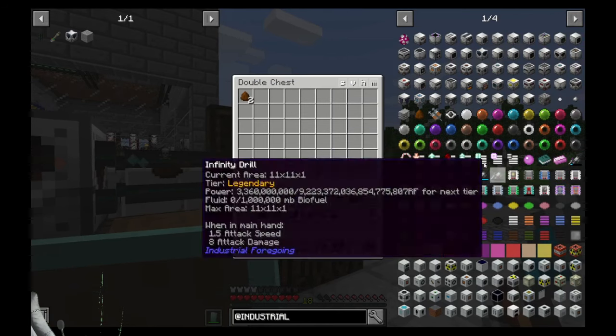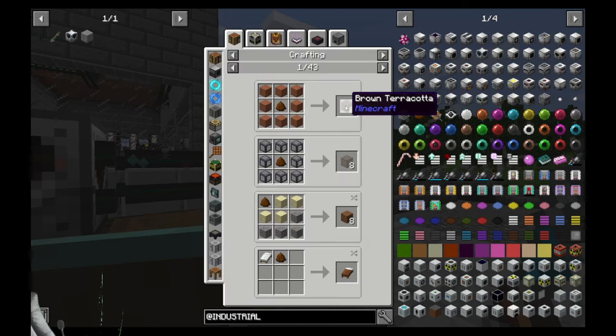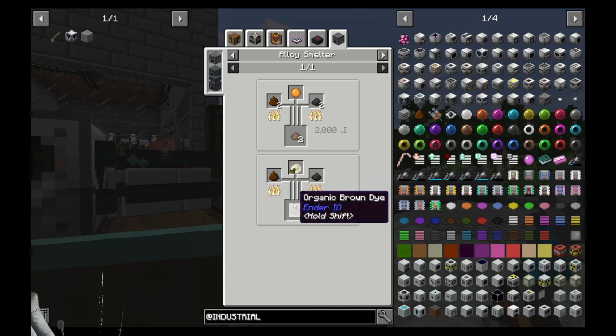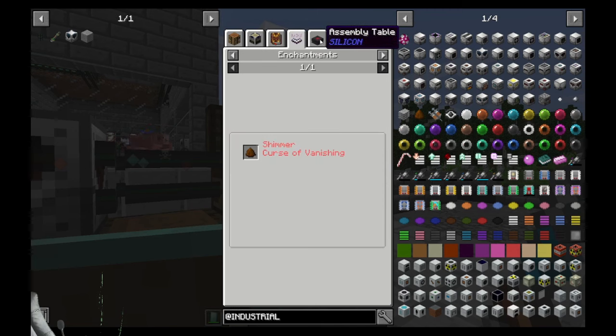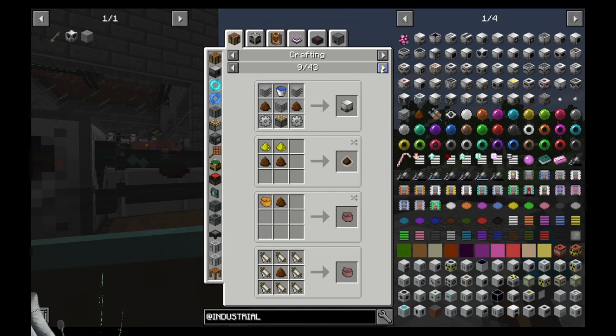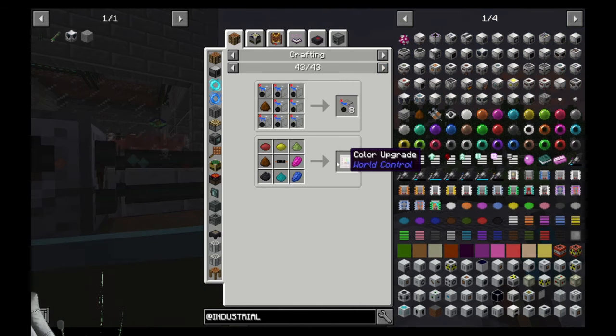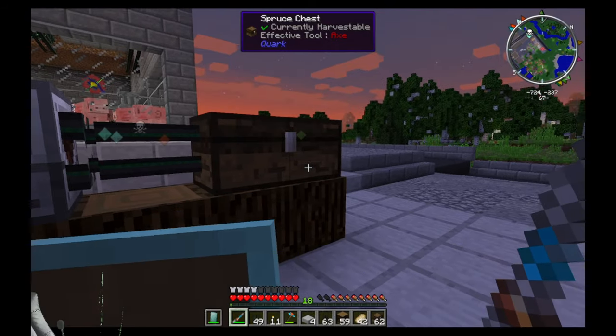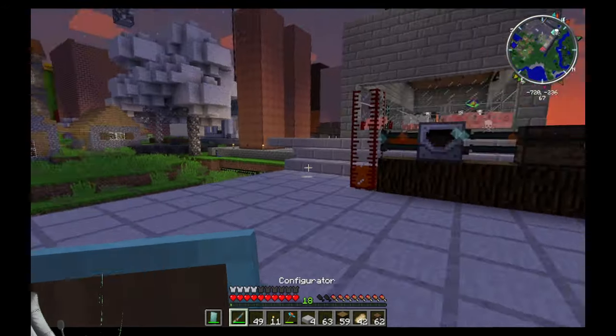Why would we require fertilizer? Well it's used for making brown dye — we can use that so we don't have to look for cocoa beans. In the alloy smelter you can see it makes organic brown dye. It's also used for making the hydrator, which makes plants grow faster, and for making brown laser lens so we can make artificial dyes. Finally, when we move on to Industrial Craft 2, we can use it for the color upgrade.